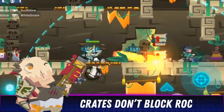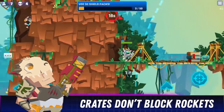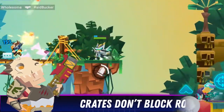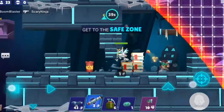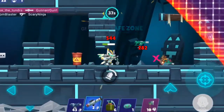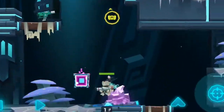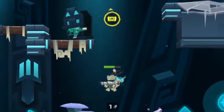Crates don't block rockets. Fire your rocket at crates that players are hiding behind as cover. Your opponents will forget about the dangers of the splash damage and stand too close to their crate defense. Hitting crates directly will partially damage opponents who are standing close behind the crate.